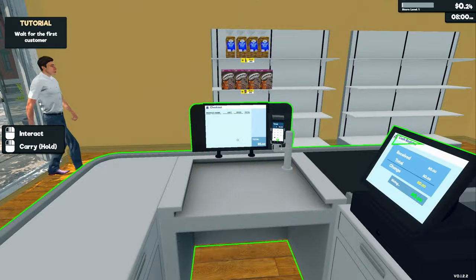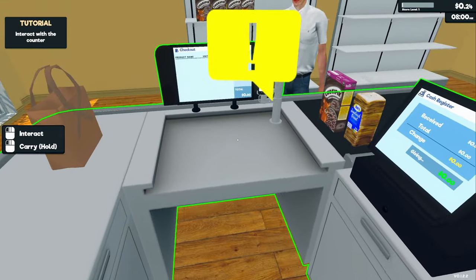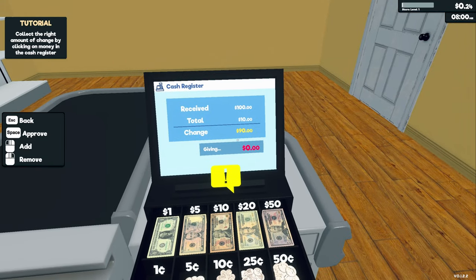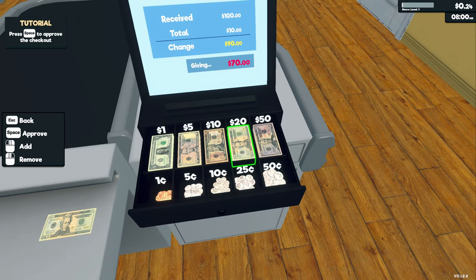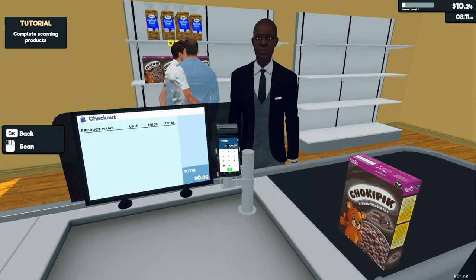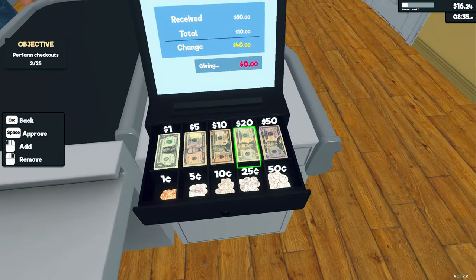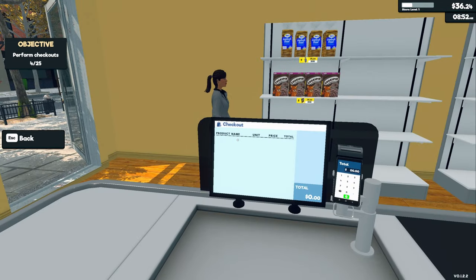We'll just wait for our first customer. Not a bad little computer system. Interact with the counter and scan the products by clicking on them — okay, that's easy enough. Collect the right amount of change by clicking on the money in the cash register. They paid with a hundred dollar bill for about ten dollars worth of groceries. 50, 60, 70, 80, 90 — press spacebar to approve. There's also a card reader — enter the exact amount, six dollars. 40 dollars change.